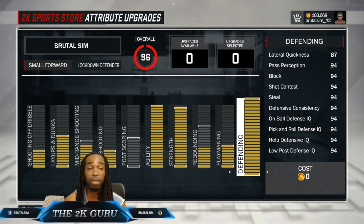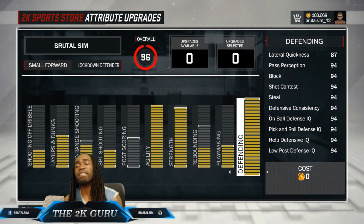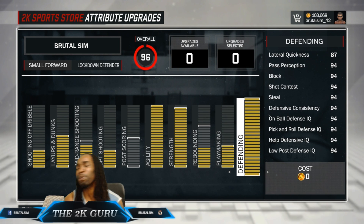Look at that defense — his lateral quickness is at 87. It does matter. I literally hold down and stay in defensive stance while staying in front of spammers, point guards, and point forwards that are quick as hell. But here's the tip: don't always rely on the numbers for lateral quickness. It's a lot easier to stay in front of players out of defensive stance. Anytime you get up on a speed booster, get out of that defensive stance — it's going to be useless to you. Get out of it and use the agility.